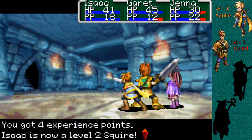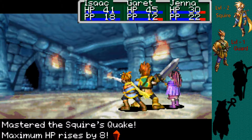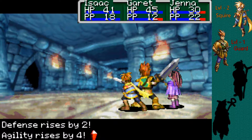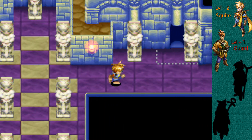Our first level up of the game! Isaac is now a level 2 Squire. He has mastered the Squire's spell of Quake — he finally has an offensive ability. Max HP went up by 8, BP went up by 3, attack by 4, defense by 2, and agility by 4. We got 4 coins from that. That probably means Garrett's going to level up the next battle we get into.